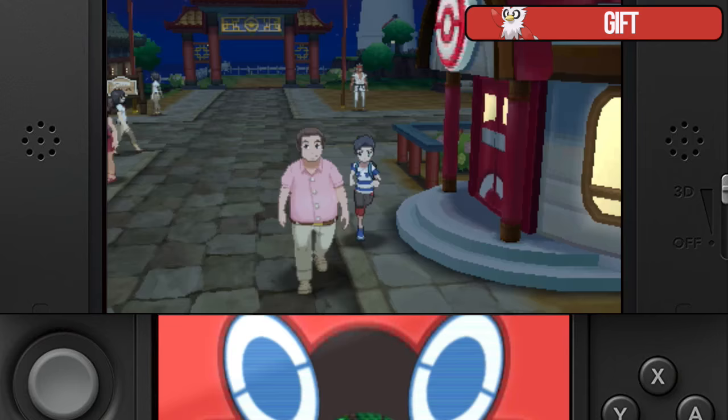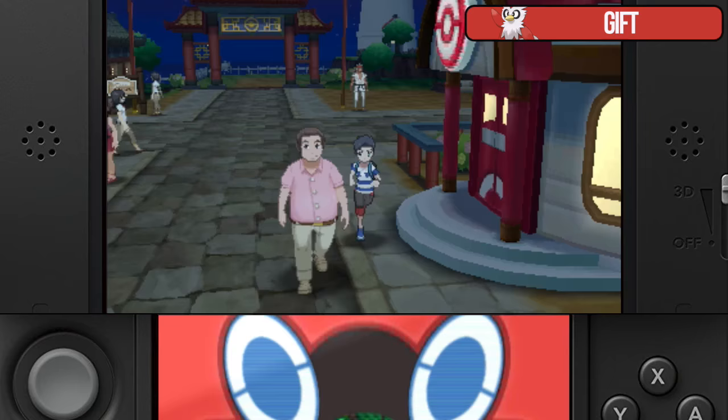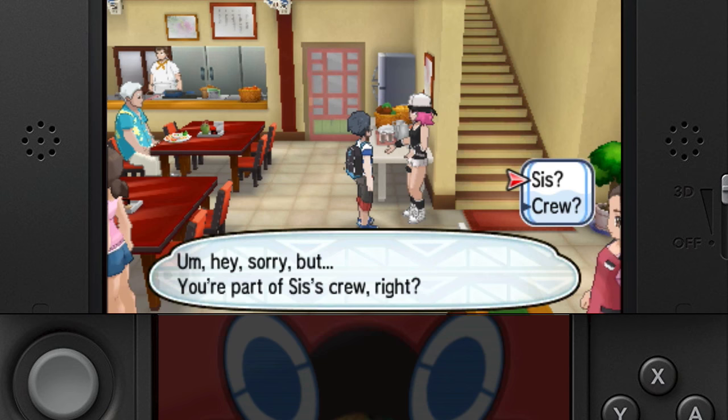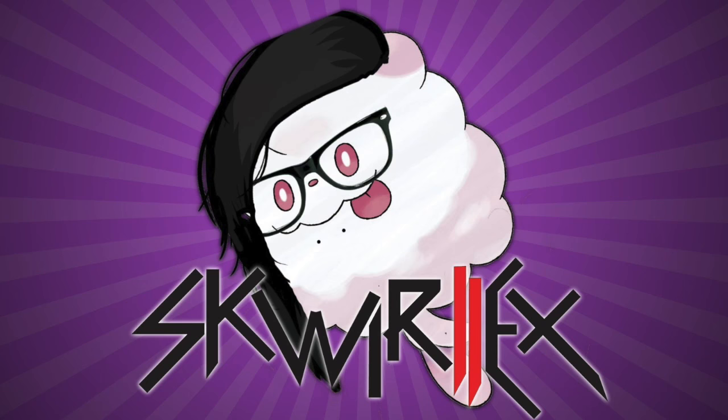The Sachet and Whipped Dream are also being grouped together as they are gifted to you together. In Konikoni City in a restaurant, there will be a Team Skull Grunt — or ex-Grunt. Speak to her after becoming champion and she'll give you both items. These are used for Spritzee and Swirlix to evolve.